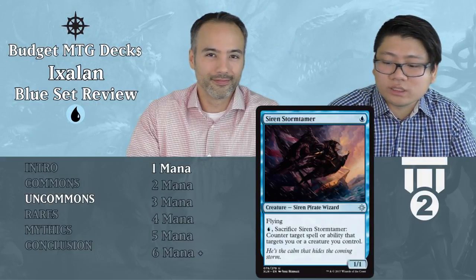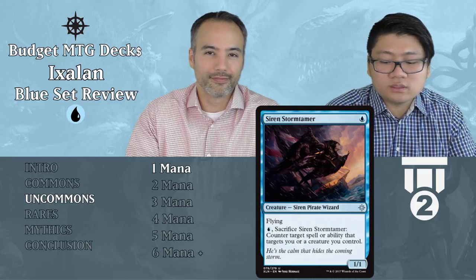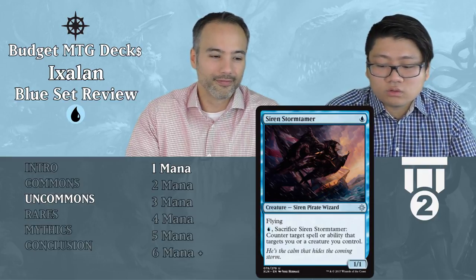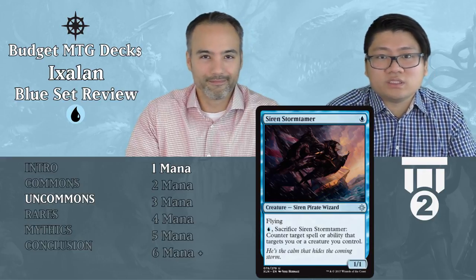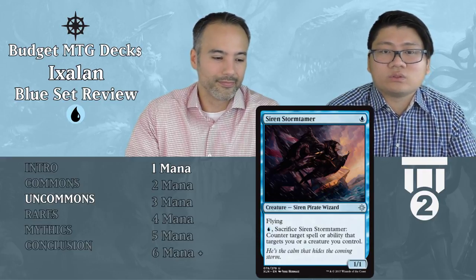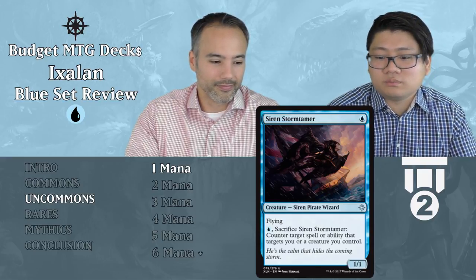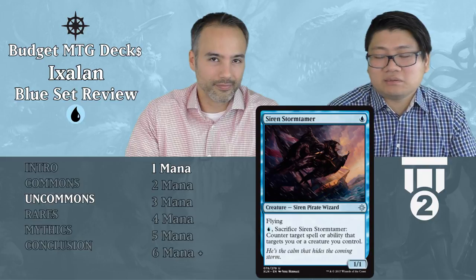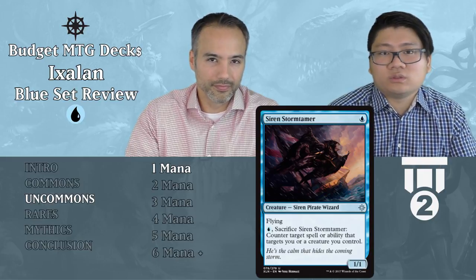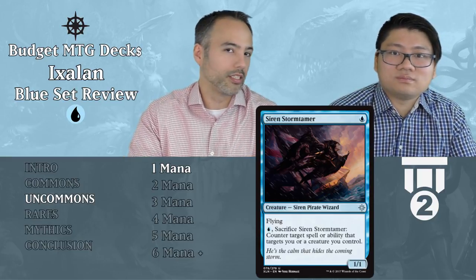The first uncommon is Siren Stormtamer — a 1/1 Siren Pirate Wizard with flying. For one blue, sacrifice Siren Stormtamer to counter target spell or ability that targets you or a creature you control. Normally 1/1s we don't like, but for only one mana you can counter something targeting you or another creature. It's protection and a body, so it's Tier 2 — we always want to play it. The fact that it covers both spells and abilities is really nice.